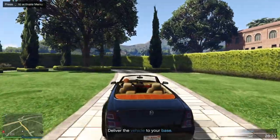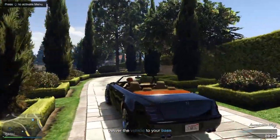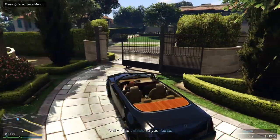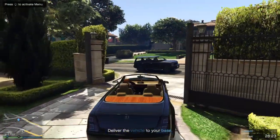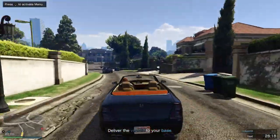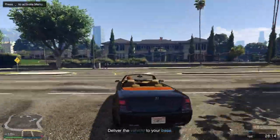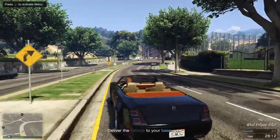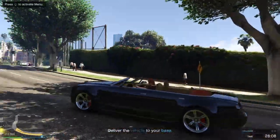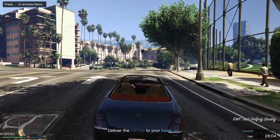We'll do a separate speed test on a track to compare properly, but for now let's just spin around and see how it handles. Straight away it feels nice and quite light, which is surprising given the size of the car. The braking is not too bad either. Driving down the street I actually think it looks better with the roof up, so I'm going to put it up.